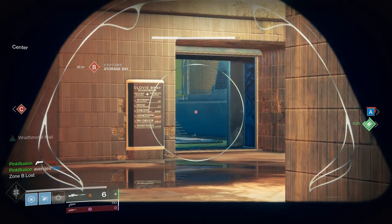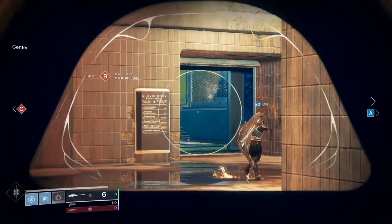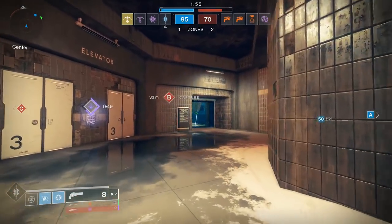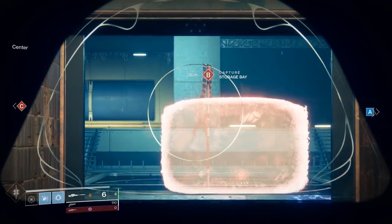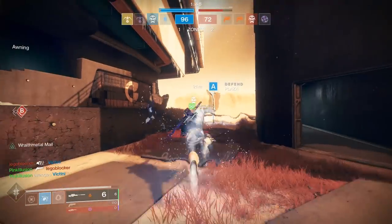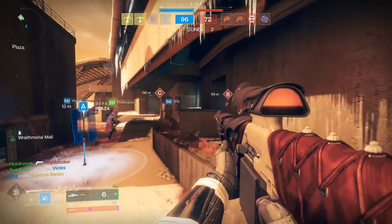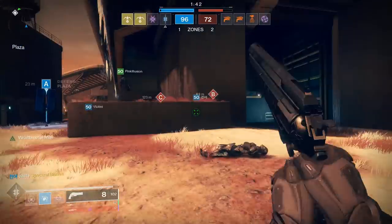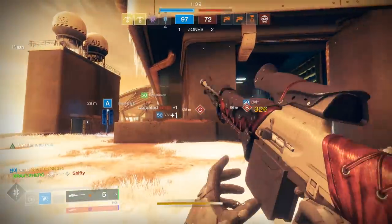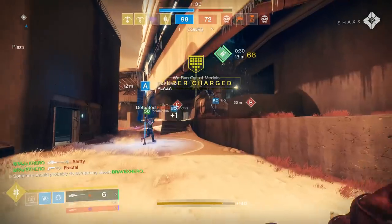If you're playing Comp and you hear your bomb being disarmed, that should be a beacon — start aiming at the bomb already. Get a good sight line on the map. When someone's defusing the bomb, for the most part they're standing up, so aim head level and correct if needed. Also, use your teammates' positioning as an indicator of which lanes will be utilized next — that's spawn prediction.